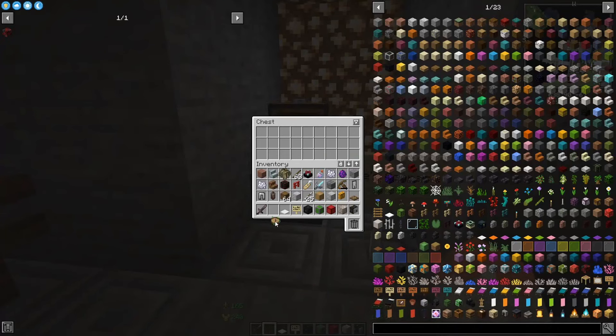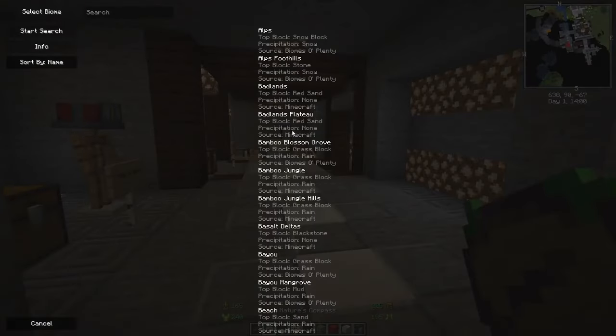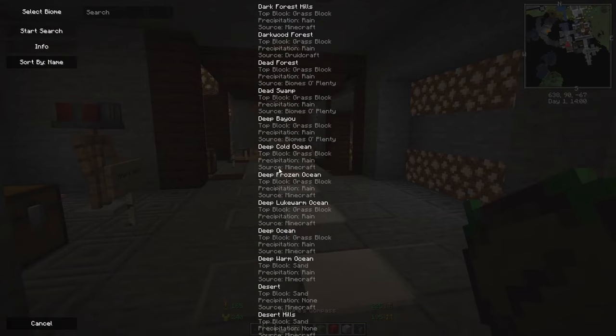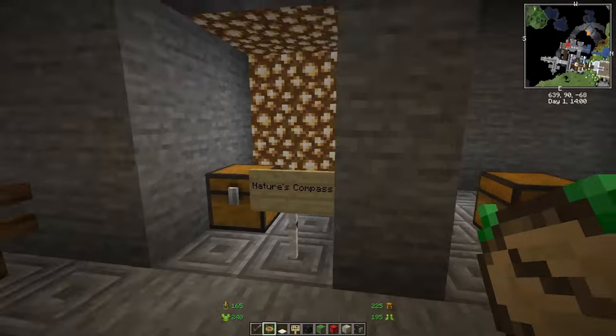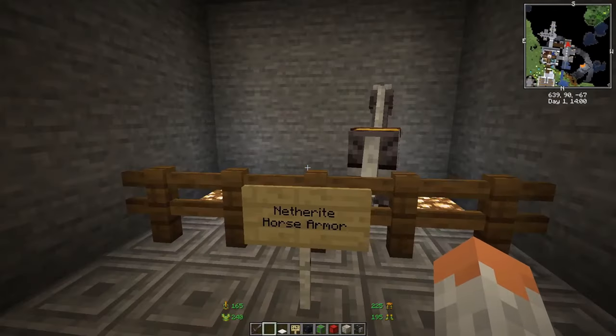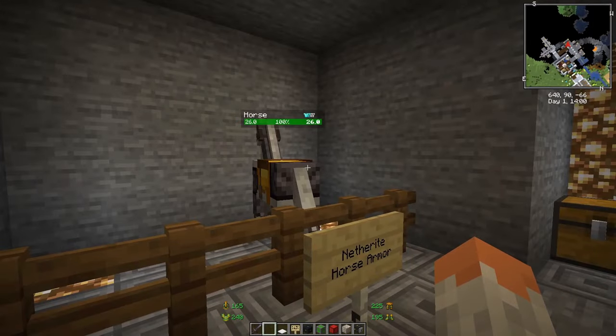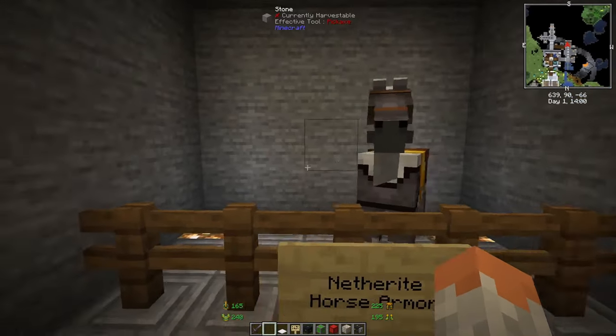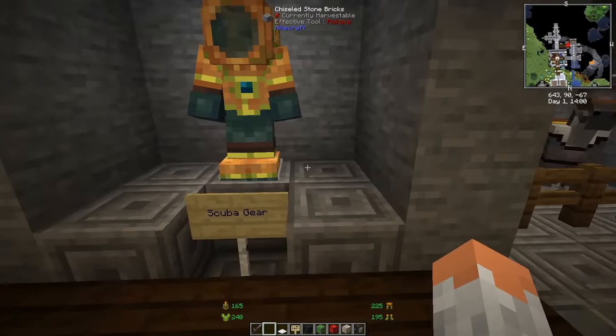Nature's Compass offers a compass where you can look up biomes. If you're struggling to find a specific biome, you look it up and start a search — the compass will then point to that biome.